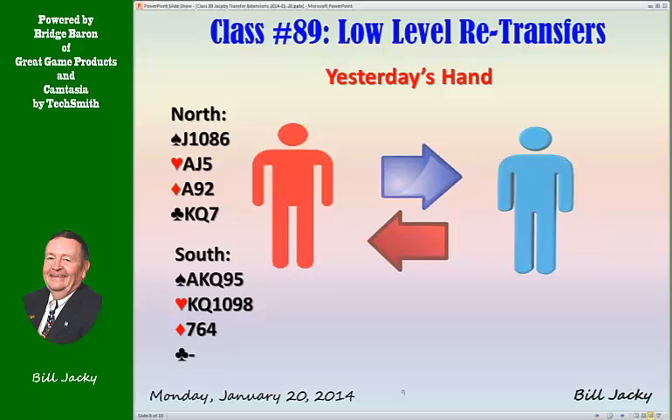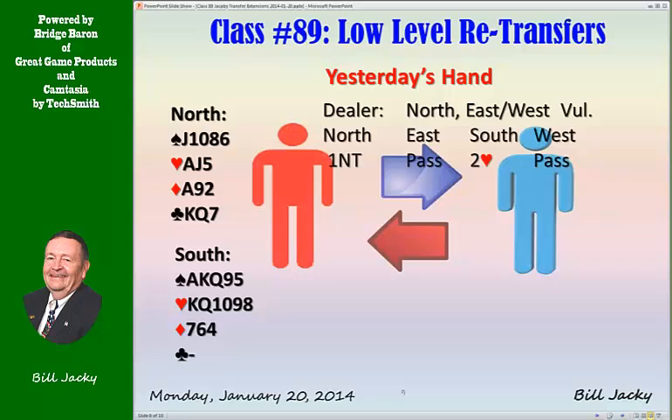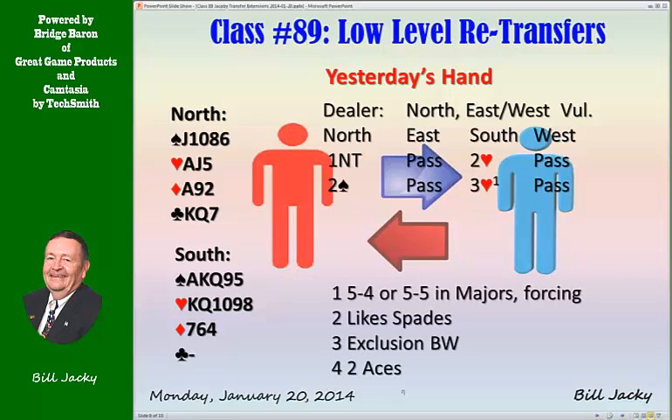Let's look at the hand from a couple of days ago. With this sequence, the bidding might go: one no trump, pass, two hearts, two spades — he doesn't need to do a super accept. Then three hearts, showing 5-5 in the majors, forcing. North accepts spades, and now South does exclusion Blackwood — finding two aces, goes on to seven. The sequence is quite similar to what we saw earlier. But it's your choice, your poison.